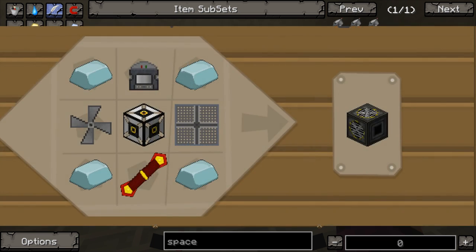You're going to need an oxygen collector. An oxygen collector is 4 lead ingots in the corners, 1 oxygen concentrator at the top centre, an air fan, a machine frame and an air vent all in the middle, and 1 redstone reception coil at the bottom centre — I'll put all those recipes on screen. A redstone reception coil is really easy: it's 2 redstone and a gold.